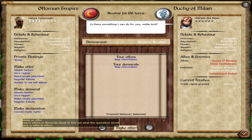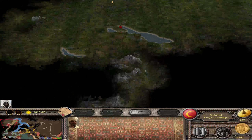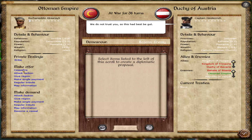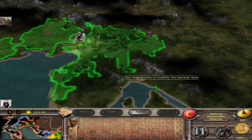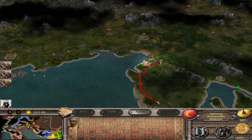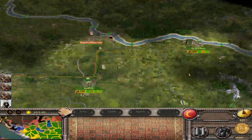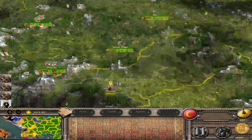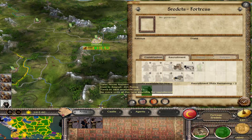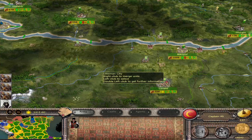Now we have a diplomat up here. Any other diplomats? There's one — he's going to the Austrians. Come on, just give us some peace. Bosnian Fort all the way over there. Well, we've got 14,000 left over. I think we've scouted everywhere we can. We'll get some horse archers — still not a big fan of those units.